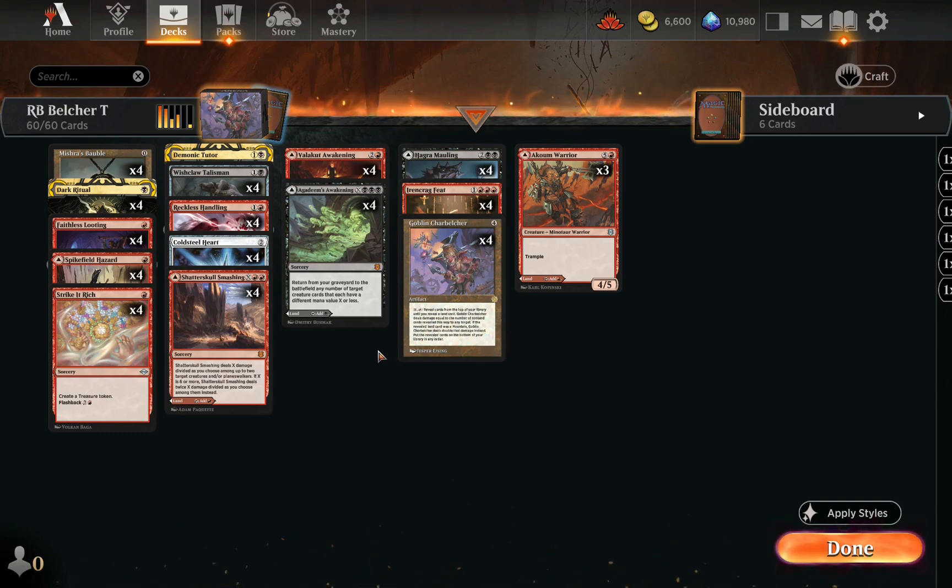Opponent has another Arboreal Grazer and Sylvan Scrying, getting Colony Garden — possibly for Natural Order into Crater Hoof or something. We slam Coldsteel Heart and play a tap land, then Mishra's Bauble. Opponent plays Fierce Empath, presumably searching up a Titan — and there's Prime Time, so they're trying to turbo Field out with Castle Garenbrig. But that's it for them because we have Irencrag Feat into Goblin Charbelcher. This is the kind of deck we thrive against: low interaction and not as quick as we can be.